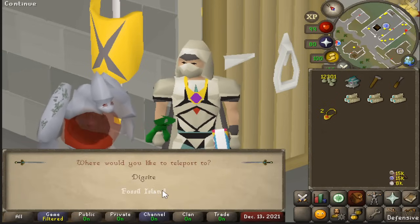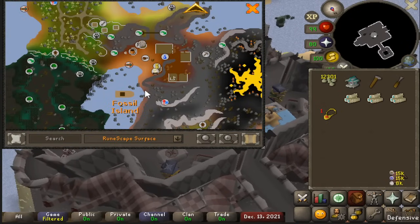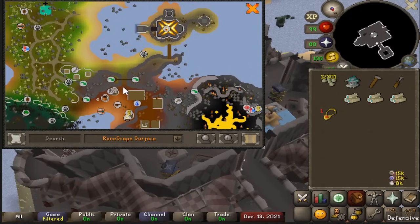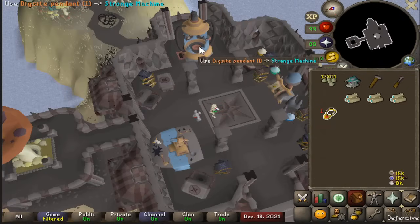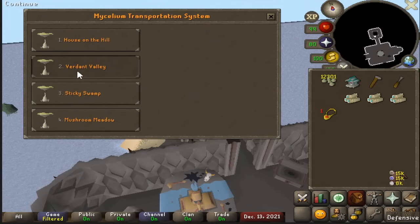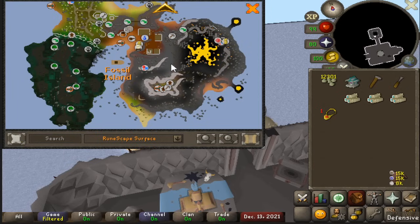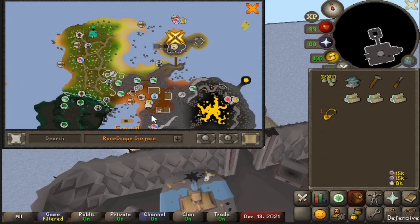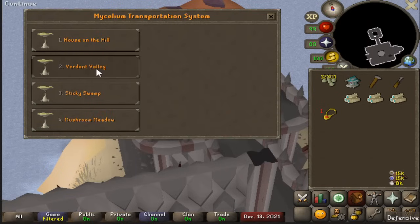I'm going to teleport to Fossil Island using the second teleport on this necklace. If you don't have that unlocked yet, make your way through the Fossil Island area — take the boat over, run through here, up and over, and go all the way up. Once you're in this house, use the Dig Site pendant on the strange machinery there, and that will unlock the teleport that takes you right here. This teleport is really useful because from there you can use the magic mushtree. The main ones you're going to care about are the Verdant Valley and the Mushroom Meadow. These work much like the Dig Site pendant — you can't teleport there until you've activated the trees, so make sure to run out and activate both of them first.